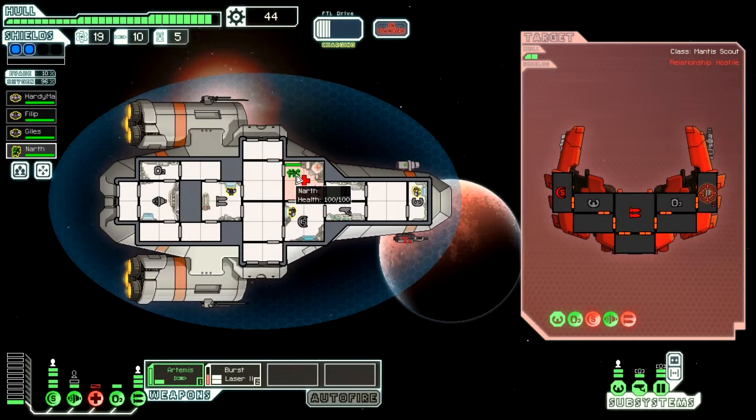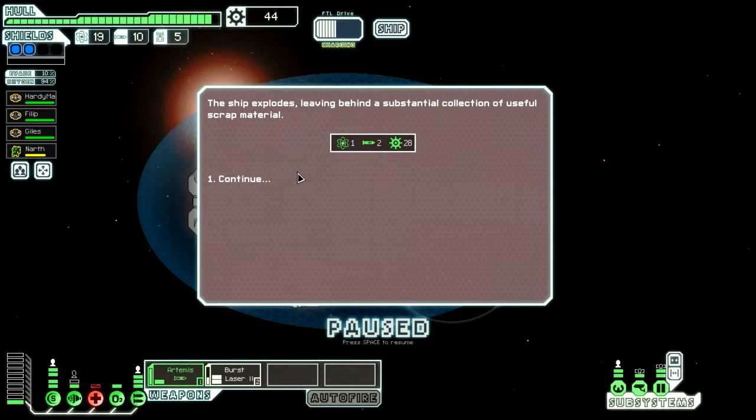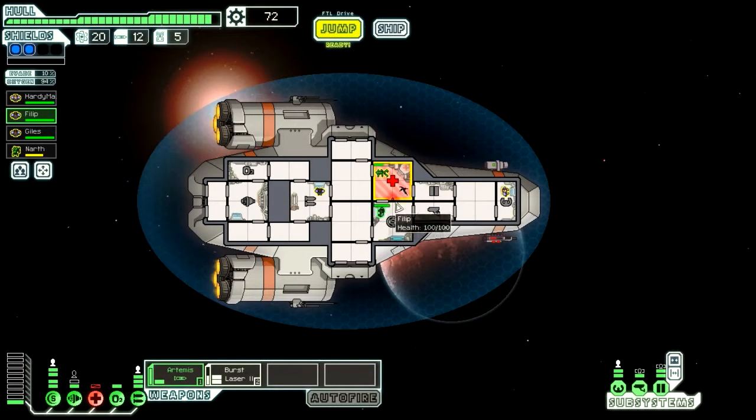Narth, hopefully, will not die. Doesn't look like he's taking any damage from the hull breach, which is cool. Now he is, because it's compromised the oxygen level in the room. But we finished him off. Hopefully he's able to get that done without dying. We got two missiles out of it - that one use of that missile was really worthwhile. Got some fuel out of it too. Let's get you in there to help out Narth, maybe that'll get it done a little bit faster.